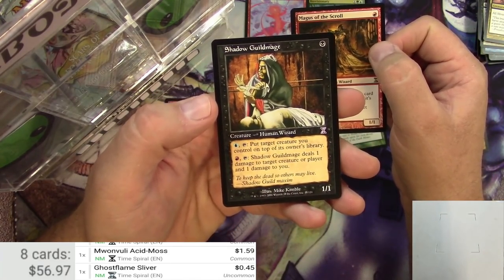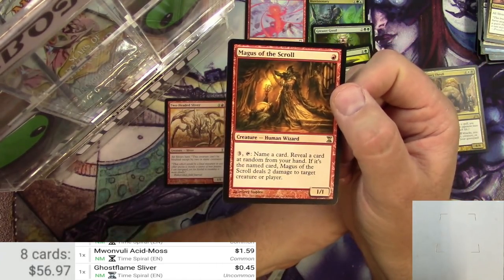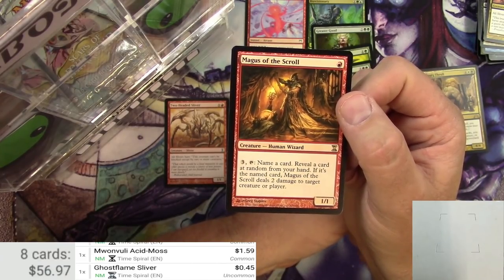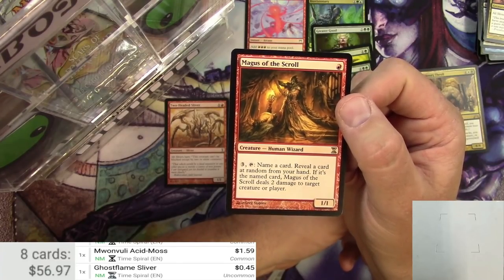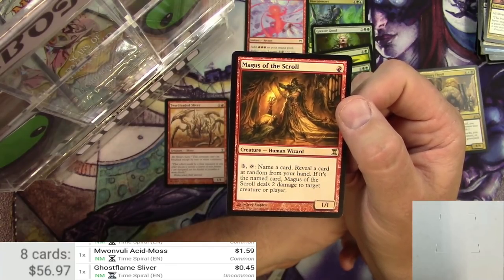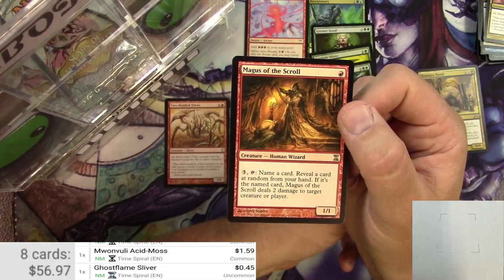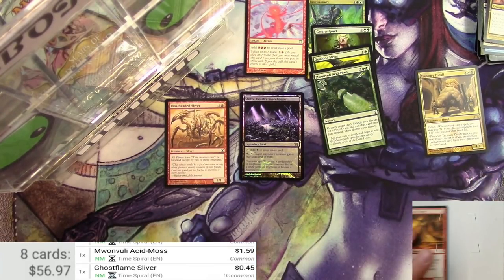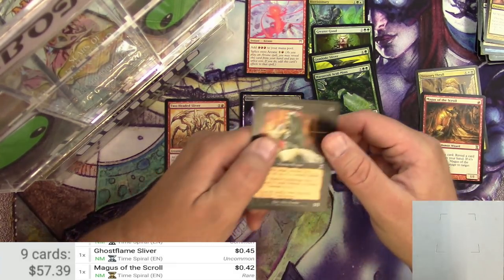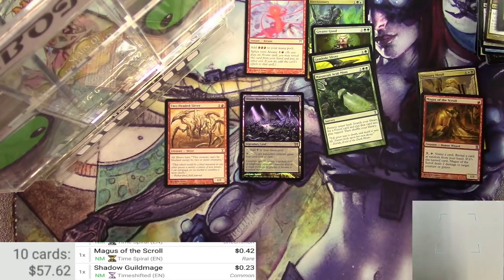They got a time-shifted card too — Shadow Guild Mage, which I think was from like Weatherlight. Magus of the Scroll is 1-1 for 1, Human Wizard. You can pay 3, tap it to name a card, reveal a card at random from your hand. If it's the named card, Magus of the Scroll deals 2 damage to target creature or player. So you have a chance to pay 3 and maybe do some damage — I'm guessing this is not a super big one. That goes into that pile.